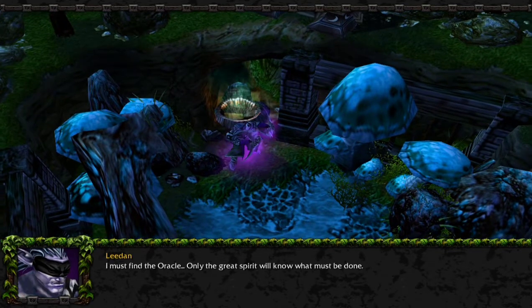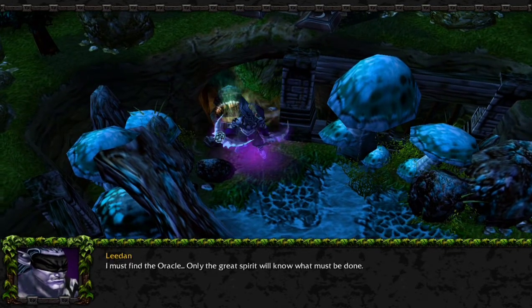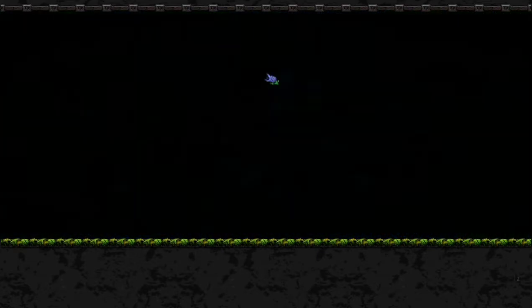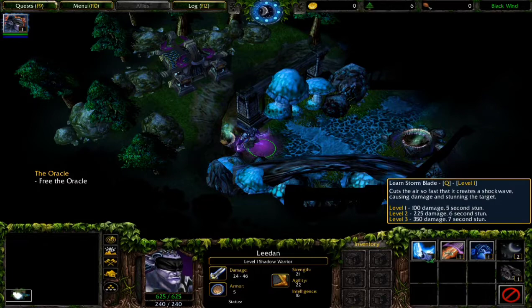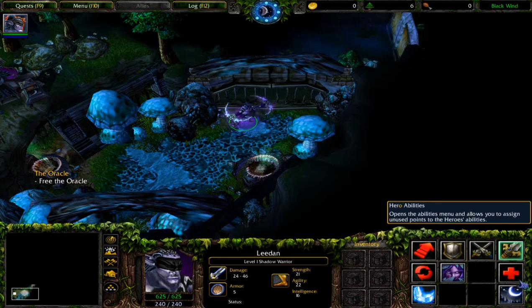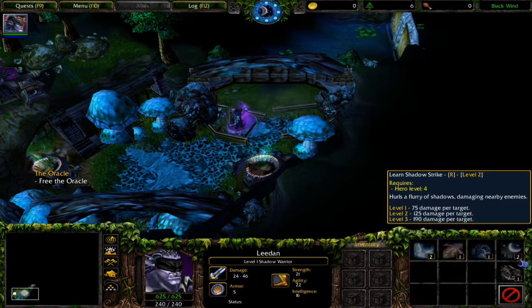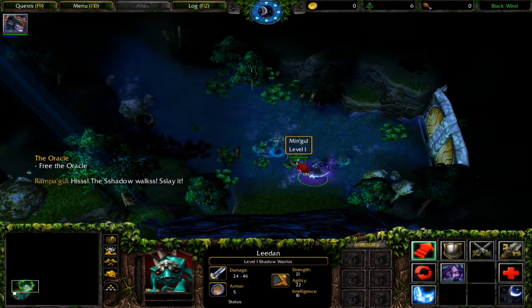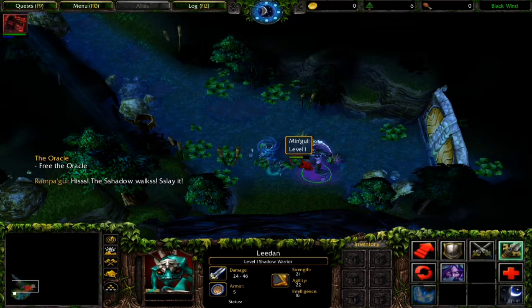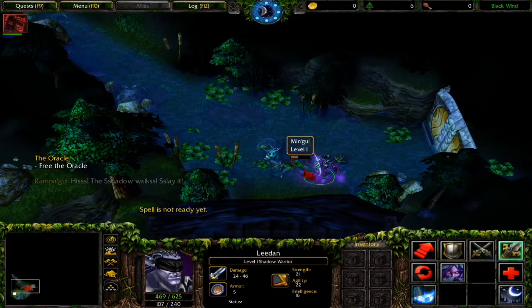The Oracle - it must be done. Let me free the Oracle and select those two attributes. I'm going to read everything - Stormblade. Okay, shadow strike - let's use my skills and kill. The shadow speaks later.